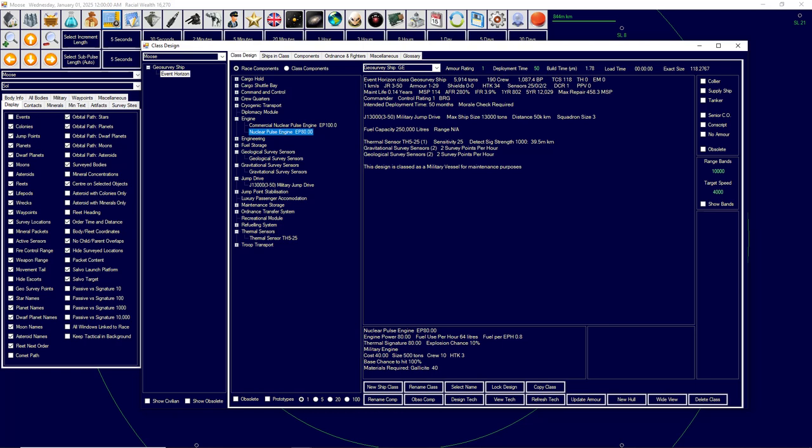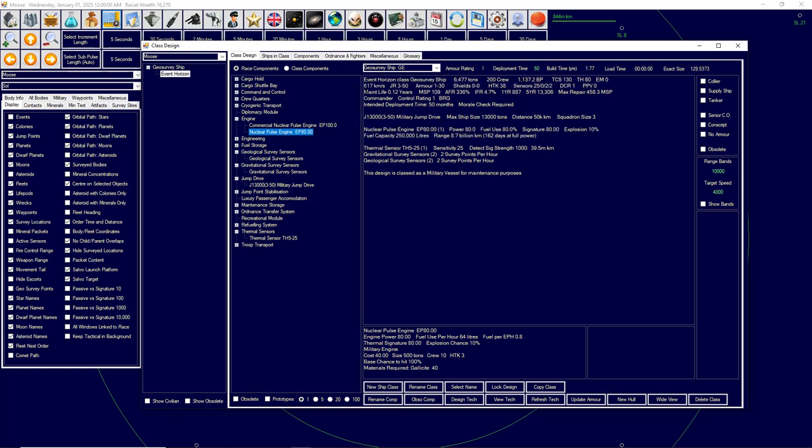This is a slightly more inefficient way but saves micromanagement. So nuclear engine — this is a military engine, let's throw it on. Now we can see how fast it's going. With about seven engines here we're going at 2,851 kilometers per second, which at the start of the game is pretty quick.